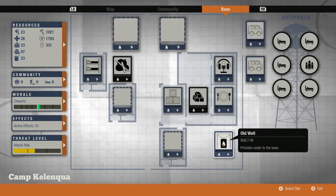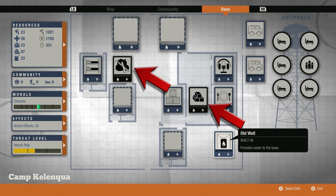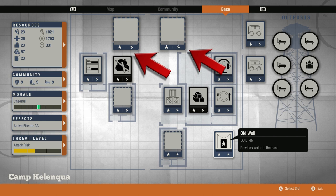This is what you're going to be looking at immediately after purchasing and moving into Camp Kellenkwa. There will be a little bit of a cleanup in this base. We have five built-in facilities that are permanent and can never be torn down, and it looks like there will be four small facilities — two of them are temporarily occupied and can be torn down to free them up — and we do have two large facilities available. Let's check out the permanent built-ins, hopefully they aren't crap.